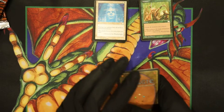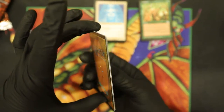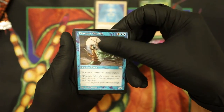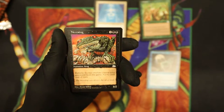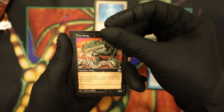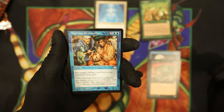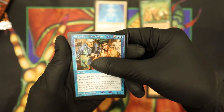Alright, here we go — where all the good stuff is. Is this going to be it? We got Phantom Warrior, three mana for an unblockable 2/2. Then the cool Atog — Necrotog. And an Argivian Restoration. Now our rare is going to be...